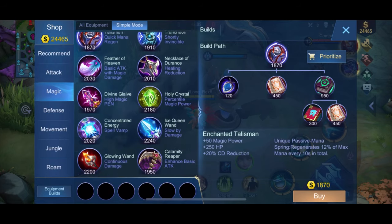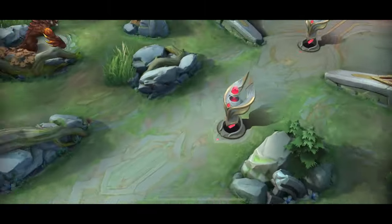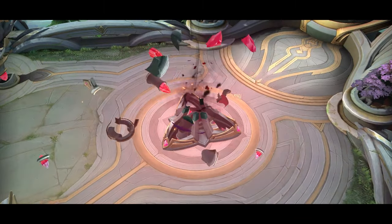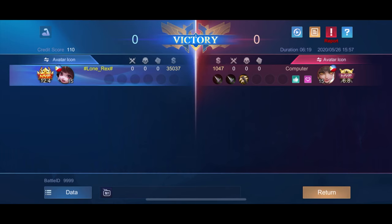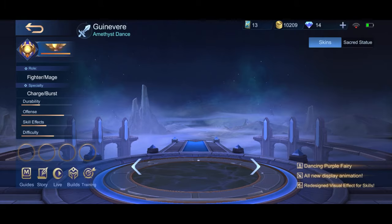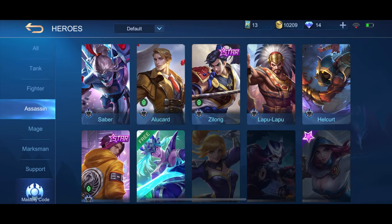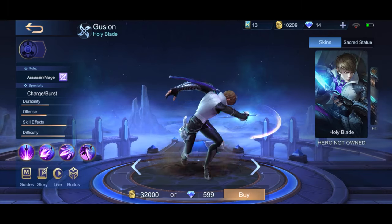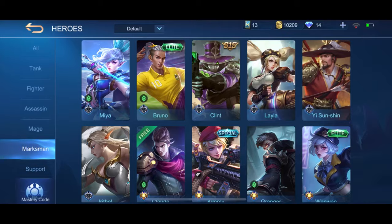That's it guys — that's the magic items of the game. Before I end this video, let me explain about Assassin Mage and Fighter Mage heroes. Fighter Mages include Guinevere and Silvanna. Assassin Mages include Karina, Gusion, Selena, and Harley, who was reclassified as Mage Assassin last patch. There's also one Mage Marksman — Kimmy — who acts like a mage but with marksman attack style.